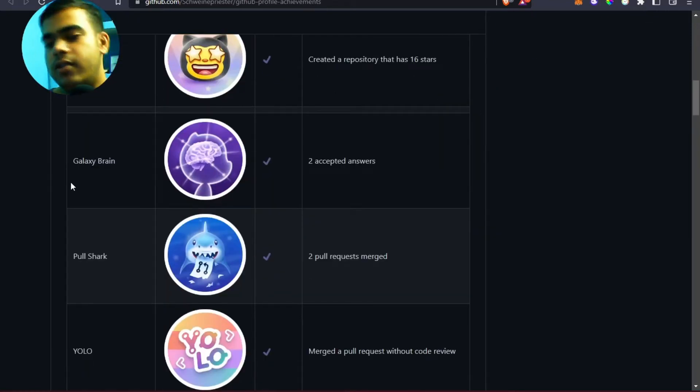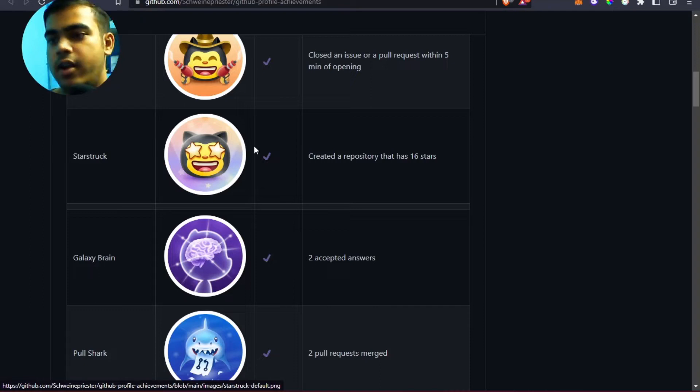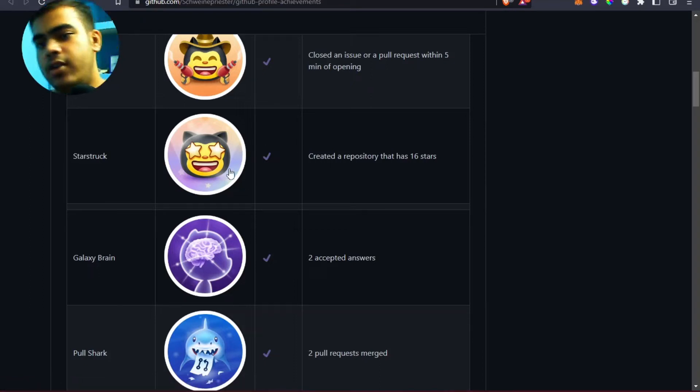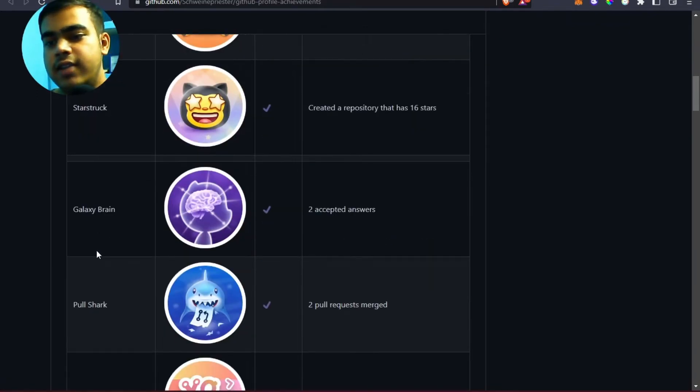Let's talk about the very first badge that is easy to claim. The first badge is Star Struck. You can get this badge once you have 16 or more stars on a repository. If you have 16 plus stars, it's automatically added to your profile.